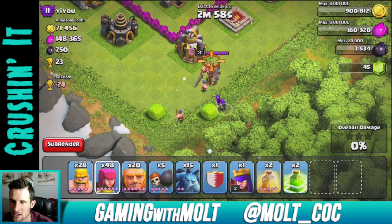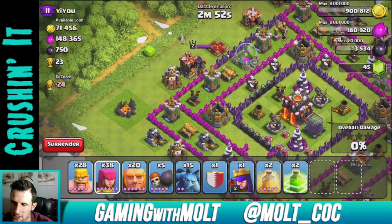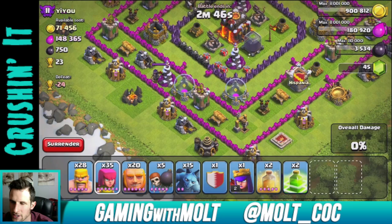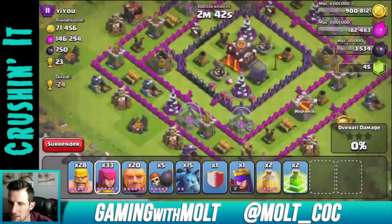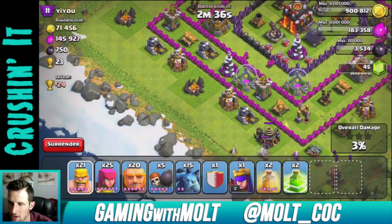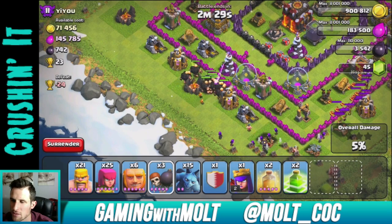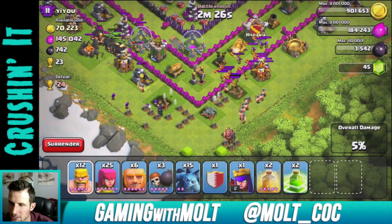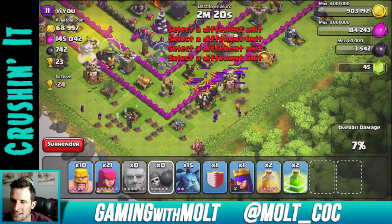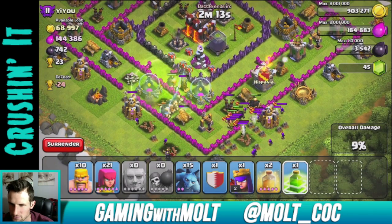I'm going to start taking out this Barbarian King over here and then work my way over to the Archer Queen. She's coming all the way over - that's fine with me. Let's start taking her out as well. Now we are going to attack from right here with our giants. Once the troops start shooting at them, that's when I'm going to drop my wall breakers. We have some clan castle troops over here to deal with. We're going to drop that jump spell right there so after they go for that cannon, they will go in.